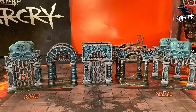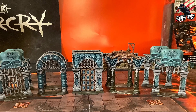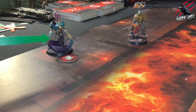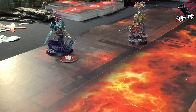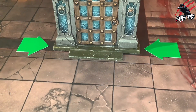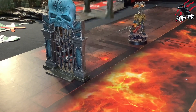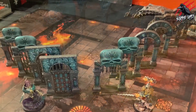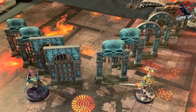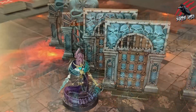Number 2: set up the dungeon doors. Starting with the player that won the priority roll, players take it in turns to set up one dungeon door on any dungeon doorway, until all dungeon doorways have a dungeon door upon them. There are 10 dungeon doors included in the Catacombs box set — 6 are open doors and 4 are sealed.